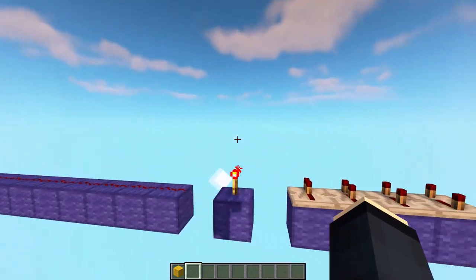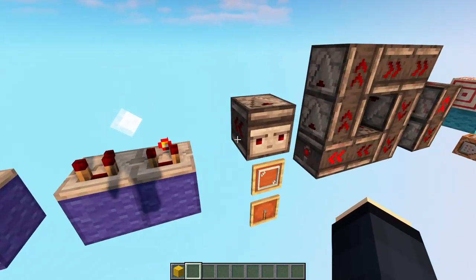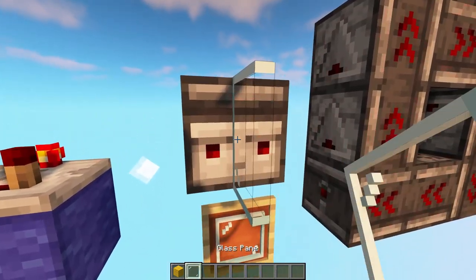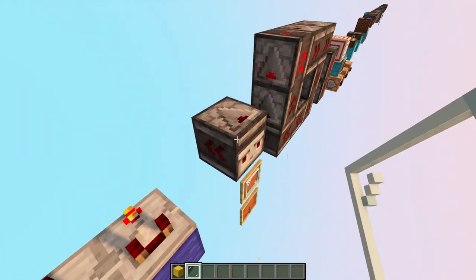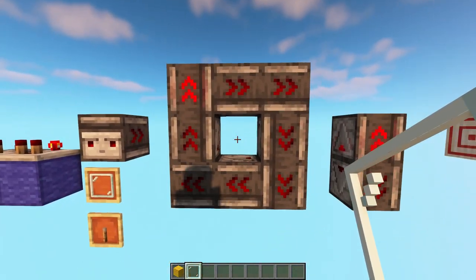I have not changed the texture of the redstone torch, repeater, and comparator, but I have heavily changed the observer. As you can see, it now shows that it detects changes from the front, the top, and the side, and also makes it a lot easier to see which direction it is pointing to.